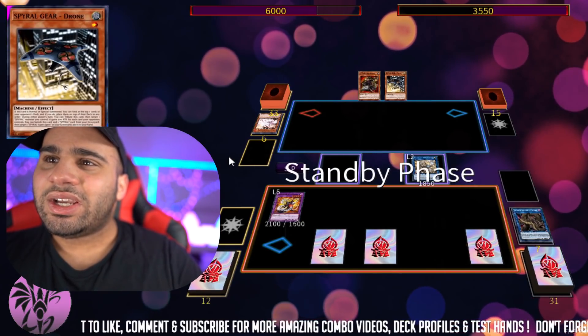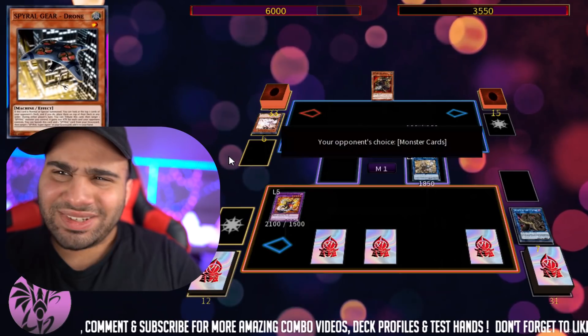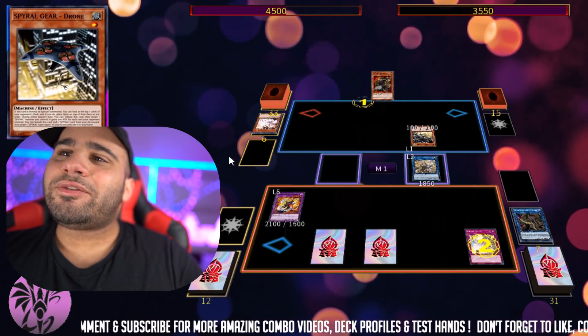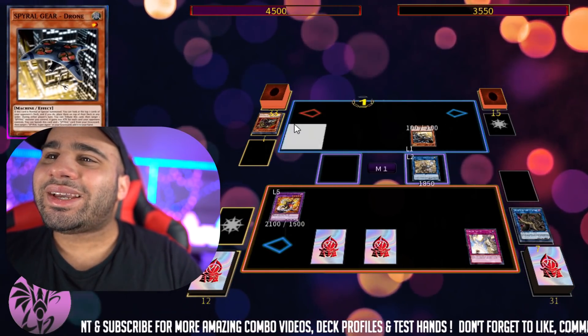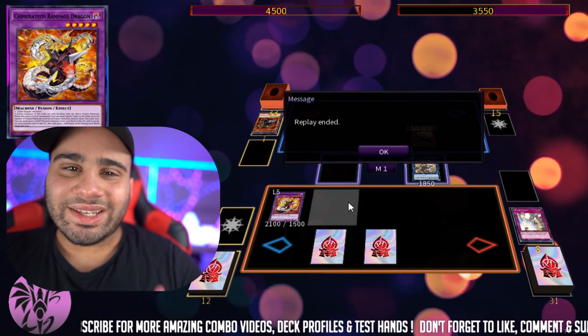That's the thing with Spiral — if it doesn't draw too well, it can't really do anything. Adjusting my deck doesn't do anything, and of course Solemn Strike on the double heal — sorry — Super Agent into the scoop. That's it for replay number one. Let's get into replay number two.